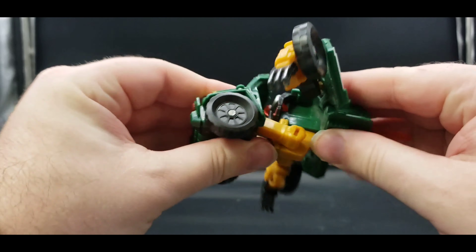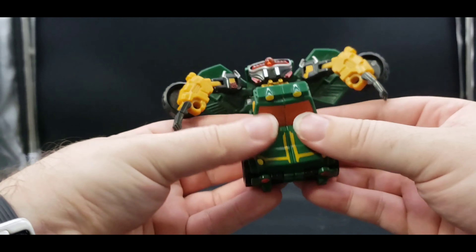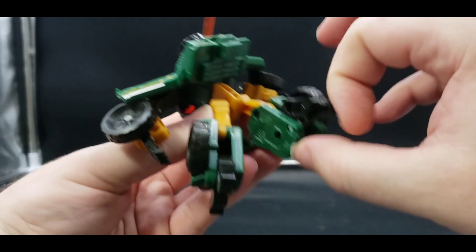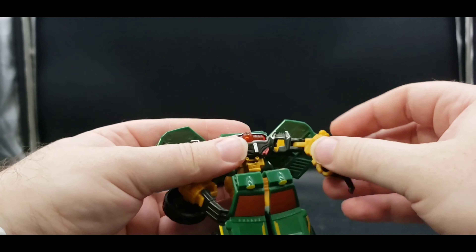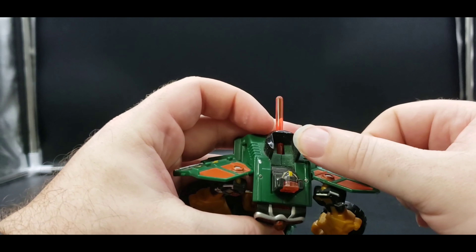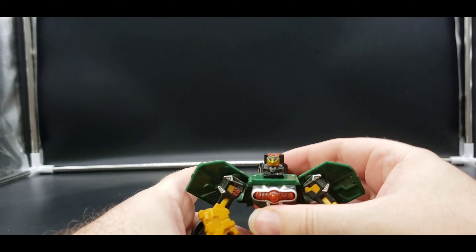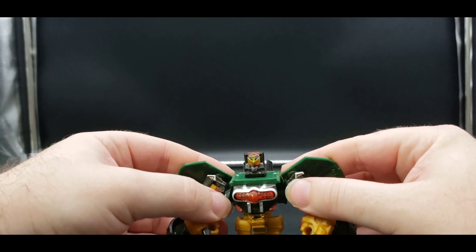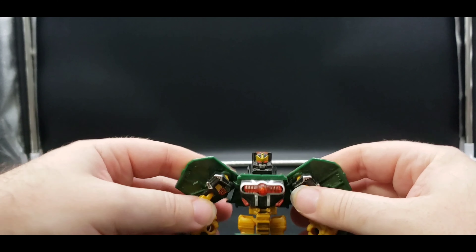Done in green, we got sort of a red for all of the windows — not translucent at all though. Yellow here on the headlights, some red right here, and some more yellow on these upper lights. You can see the bottom and top of it. Not too bad — some nice little gold accents giving us a bit of detail there. He rolls very nicely. That is pretty much it for his vehicle mode.